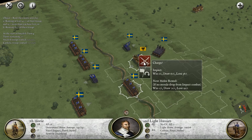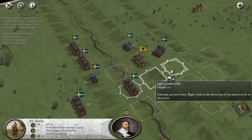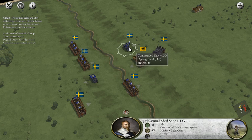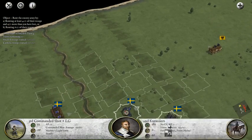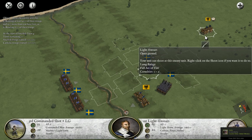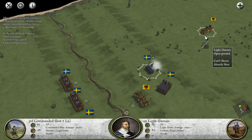The win percentage here is not great, so I'm actually just going to run right past them if I can, or open fire if not. I'm also going to move my third Commanded Shot up here to open fire at those retreating Light Hussars - also known as cowards. Have you seen a single one of my men retreat yet? I didn't think so.